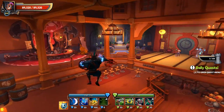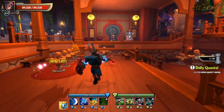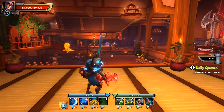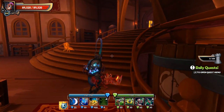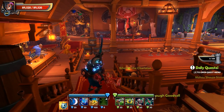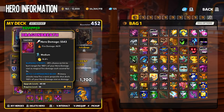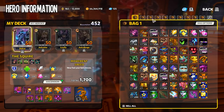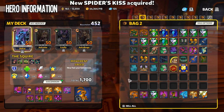Welcome back to Dungeon Defenders 2, another Trials Era tutorial and guide. Today we're going to take a look at shards and talk a little bit about shards. Shards are replacing the old passive system in the game, as items no longer have any sort of passive on them at all. However, they do have shard slots, so let's take a look at how that works.